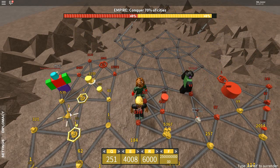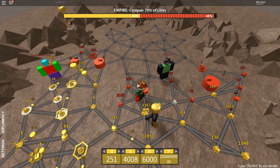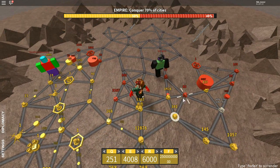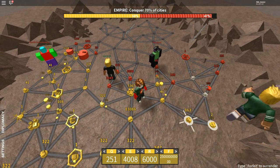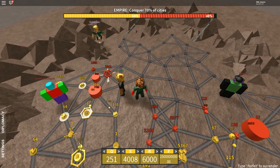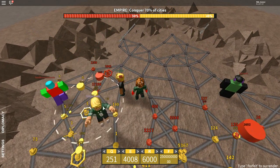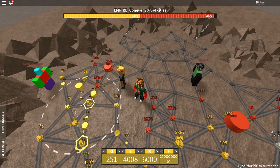Now I'm going to attack with artillery. I see what I was talking about — I attack with artillery and then he just abandoned the square on the left. It's kind of like you've got to multitask because things are happening in more than one spot.